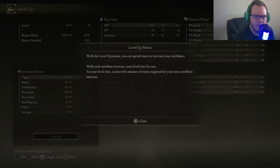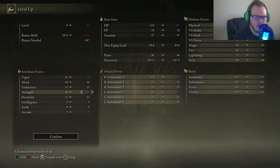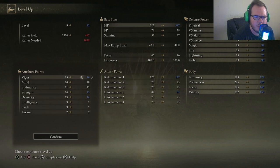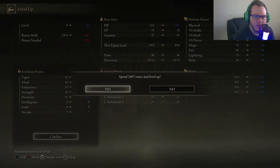We're also going to level up. We're going to put one point into dexterity, strength, and vigor. Vigor gives us health, strength is of course pretty planetary for damage, and dexterity also helps with our attack power as well.